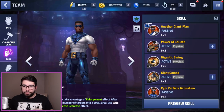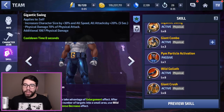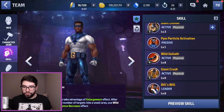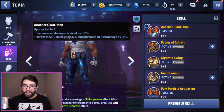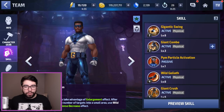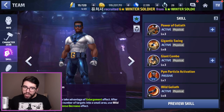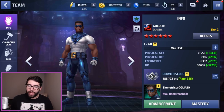He has a couple of brief iframes on skills 1 and 3, but they're very short. His buffs don't give him enough defensive strength to injure attacks. He does have 30% decreased damage received, but it still doesn't keep him alive because he only has 4 seconds of invincibility on his 5th skill. Because of that, I do think that most of you would probably benefit from a defensive build for Goliath.